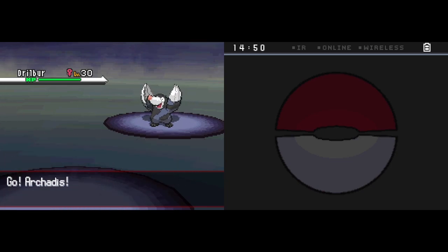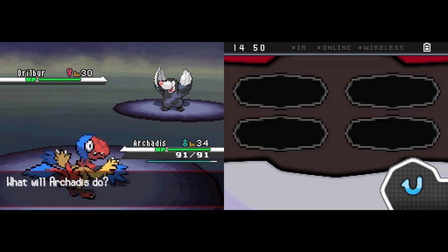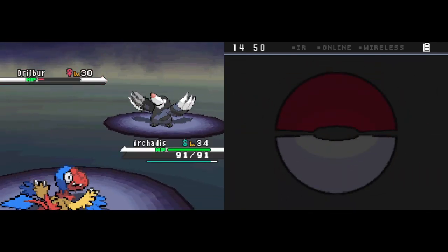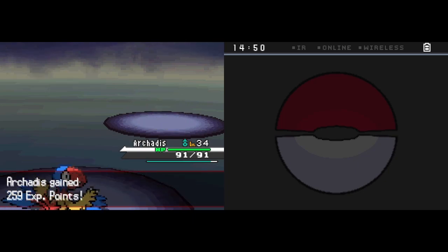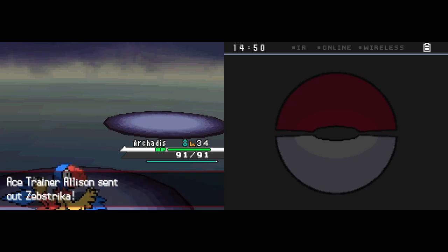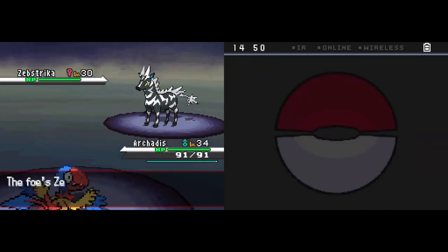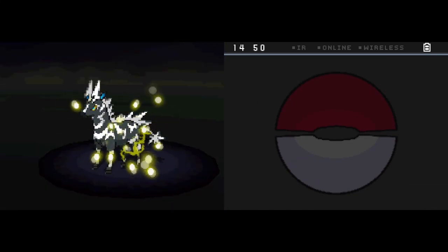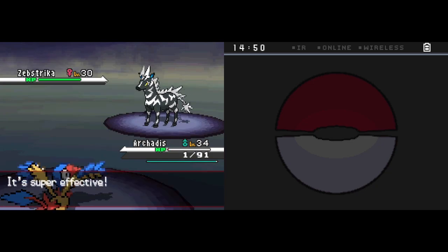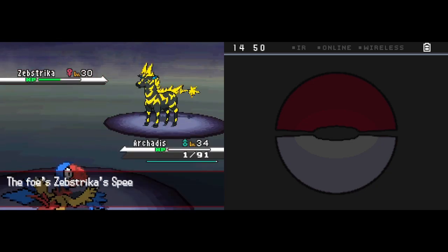I mean, if I knew that I wouldn't go out to Arcadis, but oh well. We missed - okay, I'm already making mistakes. I did know that Arcadis would take it out, so that's good at least. A Zebrastrika comes out. We could try and pull those, although it is faster, so this is not going to end too great. We do lose speed - we could try Joltik again.